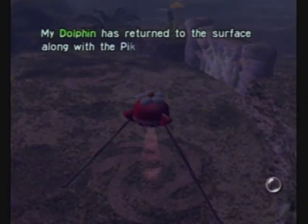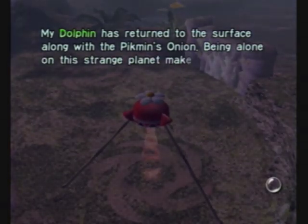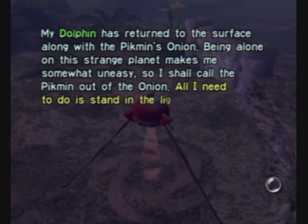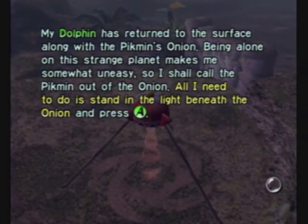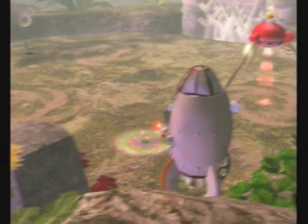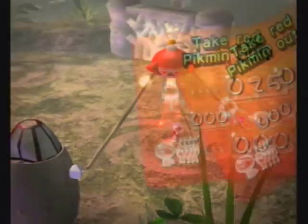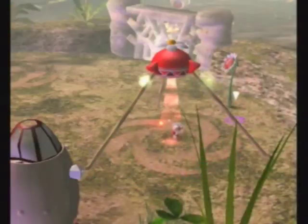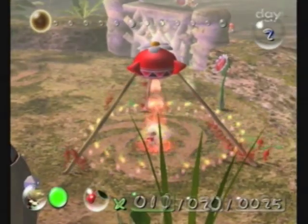My dolphin has returned to the surface along with a Pikmin's onion. Being alone on this strange planet makes me somewhat uneasy, so I shall call the Pikmin out of the onion. All I need to do is stand in the light beneath the onion and press A. We'll pull down the control stick to get all those Pikmin out, except for one — we'll keep that one to do something else.